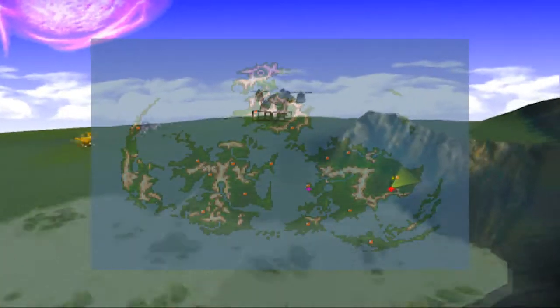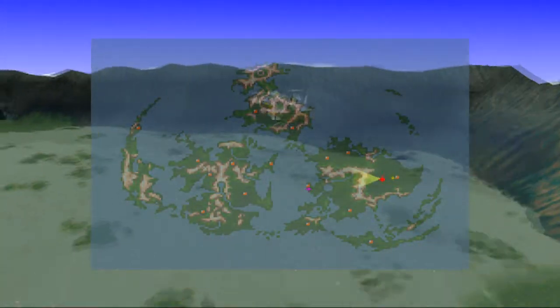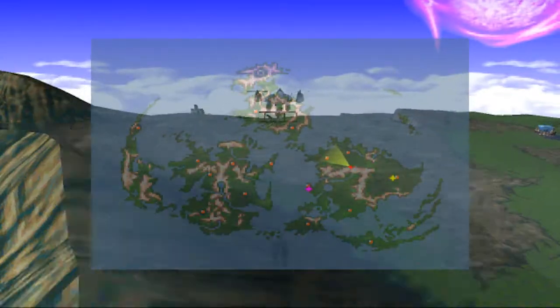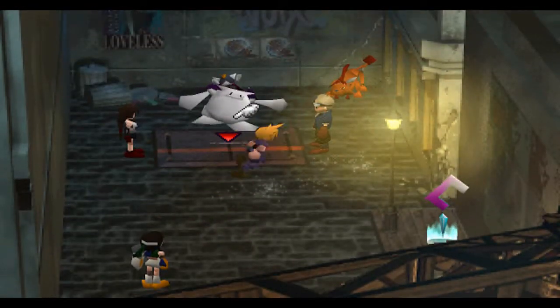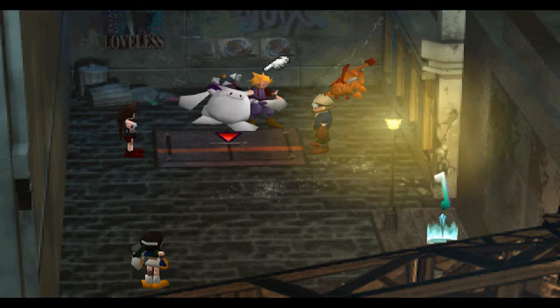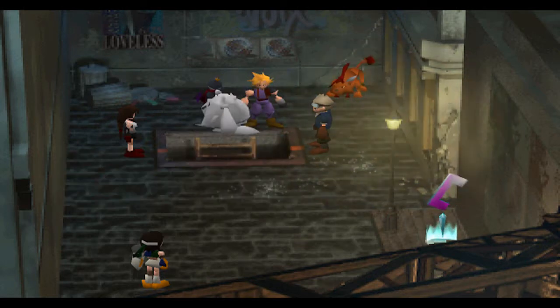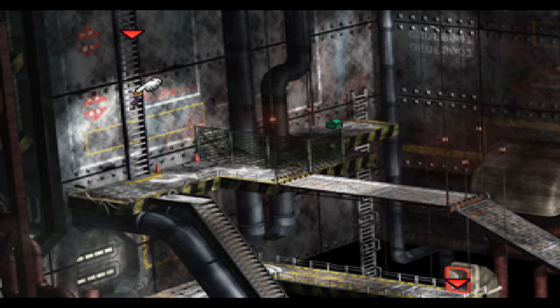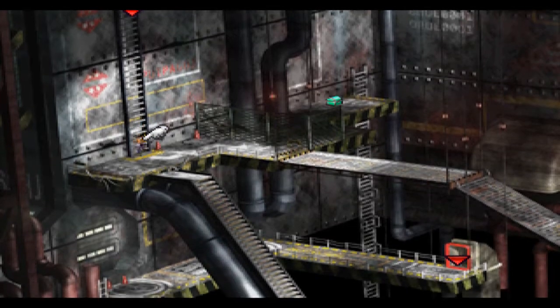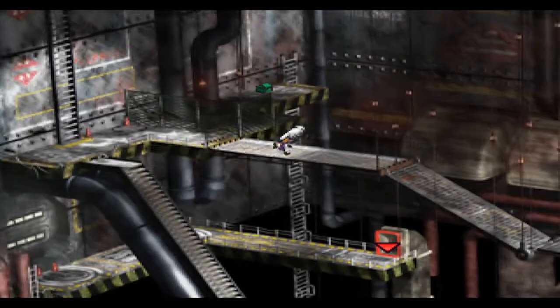Just head into Midgar and ram into it, and you'll parachute in. We're going to stop Hojo, who's at Shinra. Once you're in here, go over to where Cait Sith is — this is kind of his whole plan since he's undercover. Talk to Cait Sith and he'll open the hatch for you. Climb in. You need Barret in your party for this mission to get his ultimate weapon, so make sure you have him before you go any further.